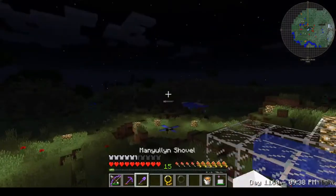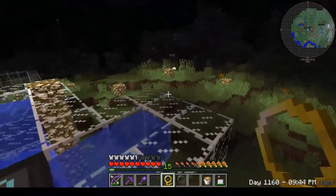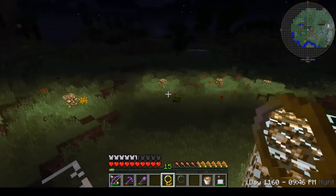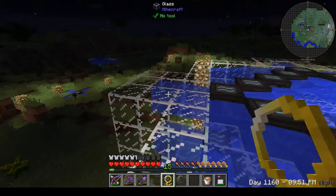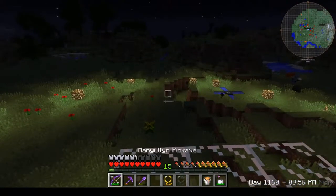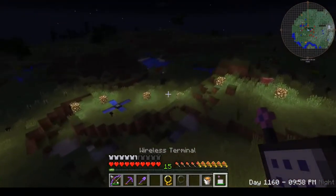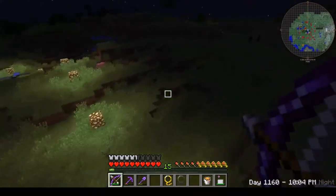And then the two lassos — let's take a look at those. The golden lasso is good for taking neutral creatures. Maybe we'll start with the cursed lasso. Yeah, we'll start with the cursed lasso.